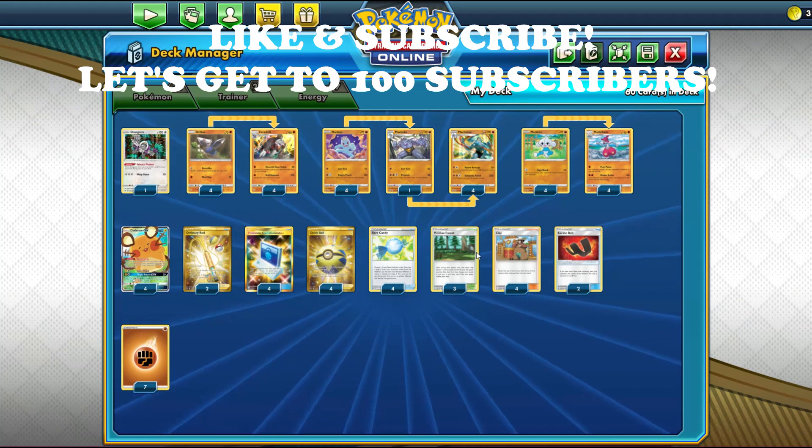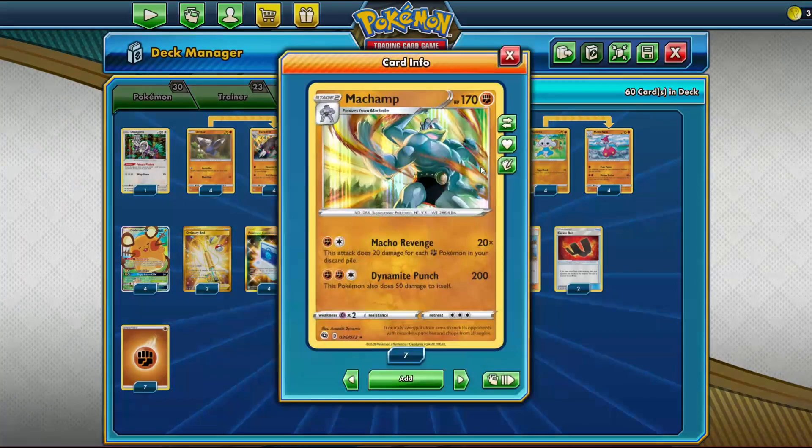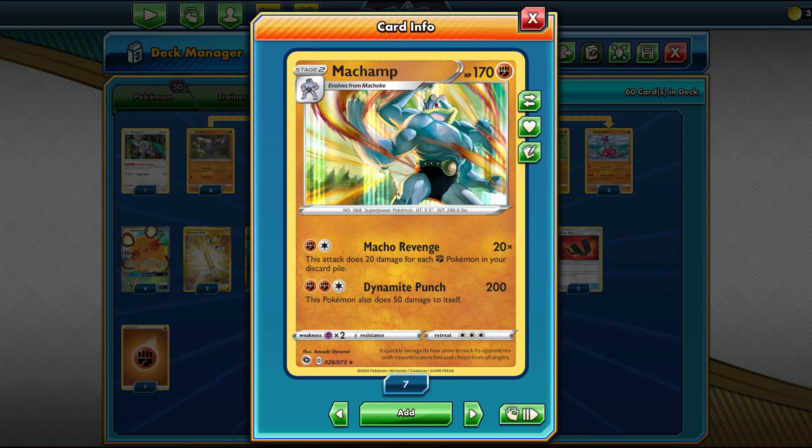Today's deck is on Machamp — the brand new Machamp from Champion's Path. Machamp has the attack Macho Revenge, which for a Fighting and a Colorless does 20 damage for each Fighting Pokémon in your discard pile. This attack is very strong in my opinion. Early game it's a little hard to get set up, but in the late game you're easily hitting over 300 damage, and that's what makes Machamp so powerful.